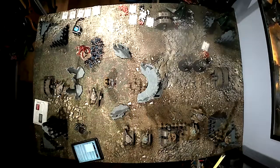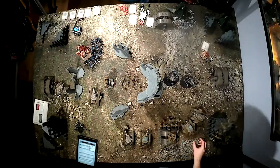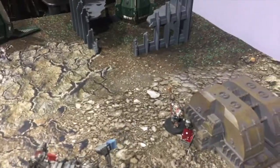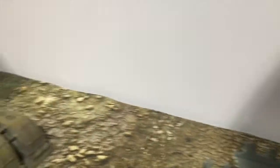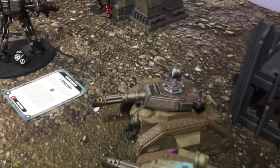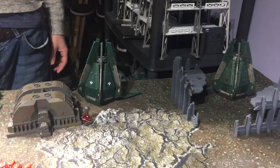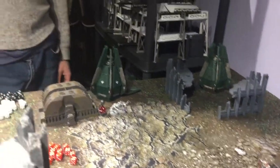After both Dreadknights had a lucky escape, I fall back with those and leave the Chaplain near the objective. So I'm up to 19 points. The Swarmlord died to a Lascannon and then a Punisher. The Tank Commander with the Plasma went at those Genestealers, leaving two, which now need to make a leadership test.